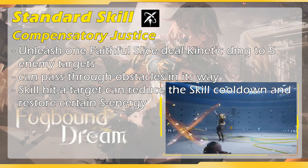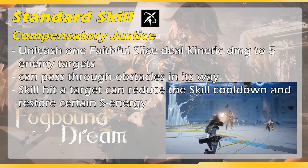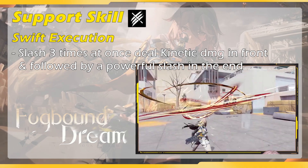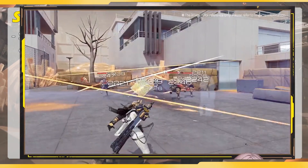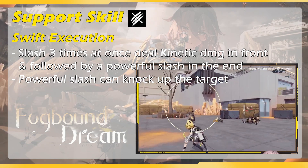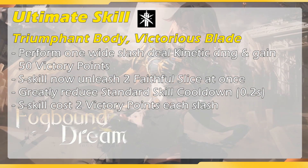I'm not sure if this effect can stack — like, the more enemies you hit, the more cooldown reduction and skill energy you get. For her support skill, she will immediately slash 3 times at once and deal kinetic damage to every enemy in front of her, followed by a powerful slash at the end that knocks up the target. So if your active operative is getting swarmed by a bunch of small enemies, you can use her support skill to escape from the situation.